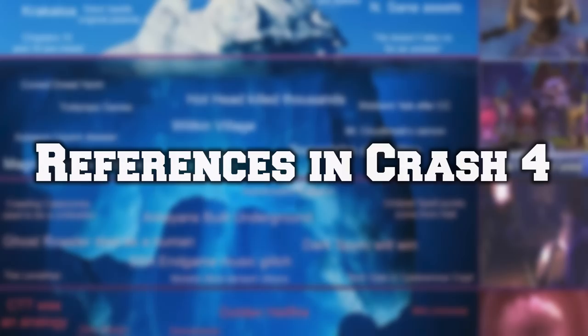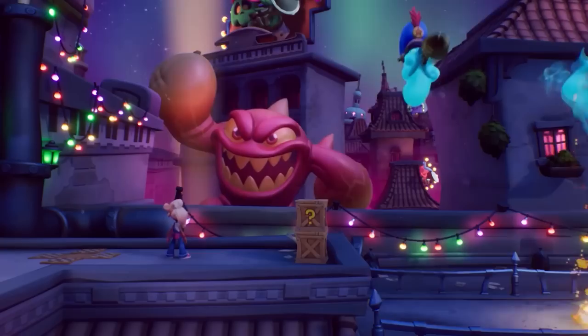There is at least one solid reference to Skylanders in Crash 4. In the Day of the Dead-inspired level, if you look in the background you can see an Eruptor float — a nod to the Eruptor float that was flown during the Macy's Day Parade.